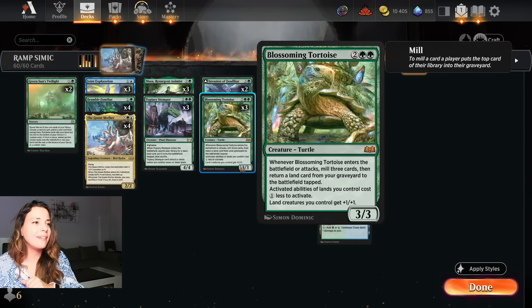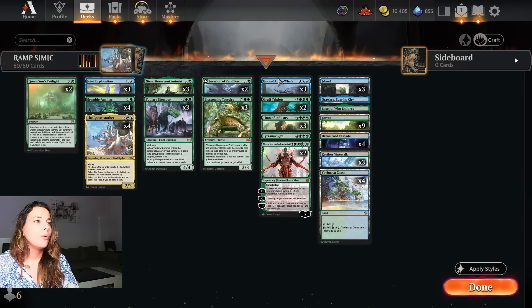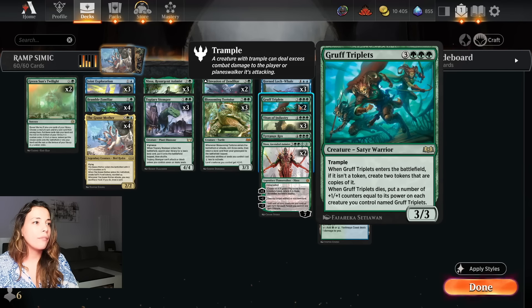We have three Blossoming Tortoise - this card is played in Pioneer. It's a four mana 3/3. Whenever it enters the battlefield or attacks, you mill three cards, then return a land card from your graveyard to the battlefield tapped. Activated abilities of lands you control cost one less to activate and land creatures get plus one plus one. That's really good with our Restless Vinestalk. We have three Orn Lock Whales - for two mana this is great against aggro decks because you put a target attacking creature you don't control on top or bottom of your library. And it's a flash 6/6.